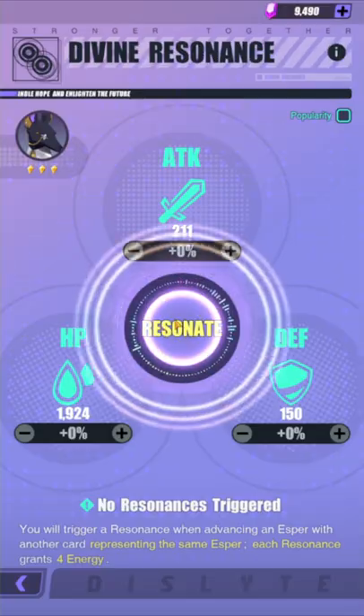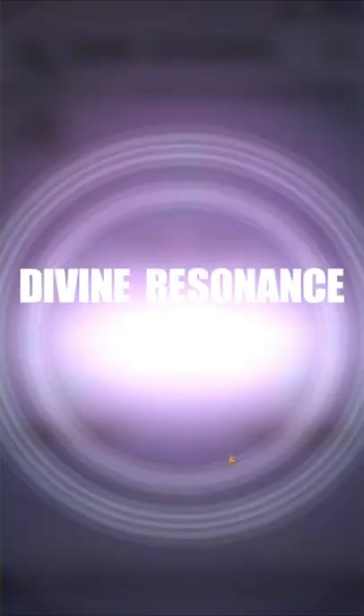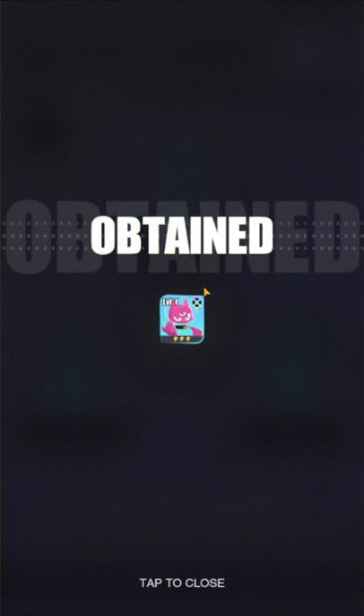Resonance can be acquired when you have more than one of the same esper. Simply go to the Resonance tab and have your esper eat the other one. Keep in mind this will consume the esper permanently, so be careful, but you will get some food to compensate.